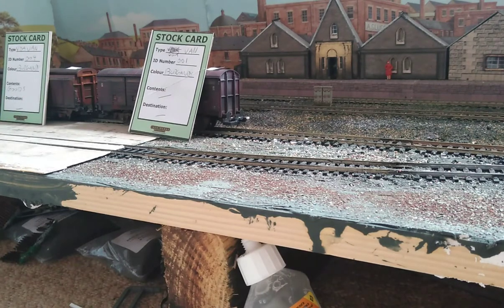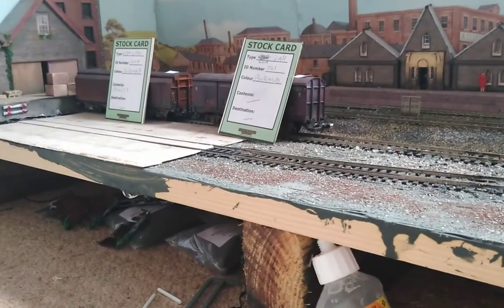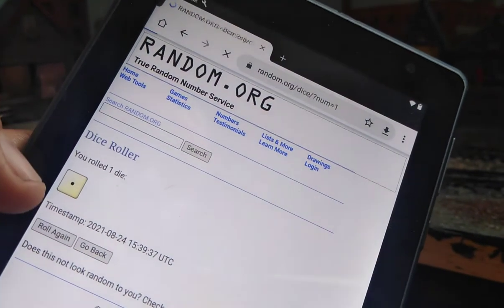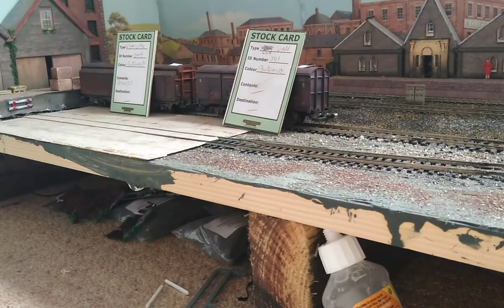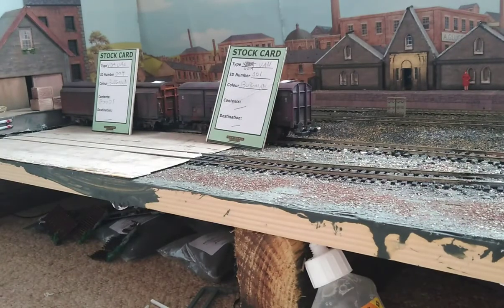We now have four pieces of stock left. When we roll for the second industry — the aggregates yard — if I roll higher than a four I'll just use all my remaining stock; that's how the rules work. We rolled a five, so since I haven't got five pieces left, they're getting all four remaining pieces of rolling stock.